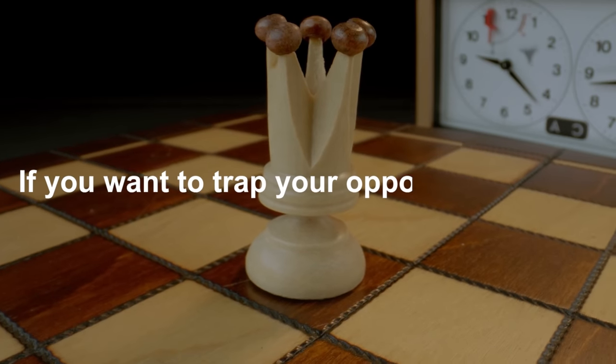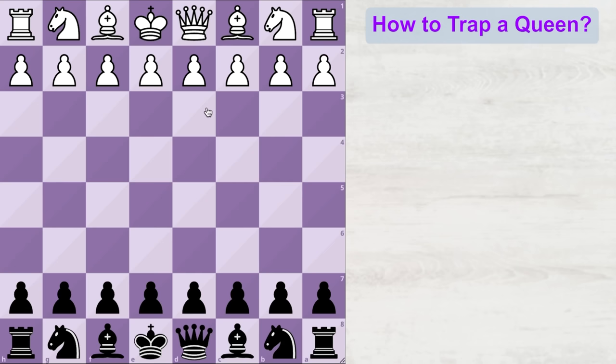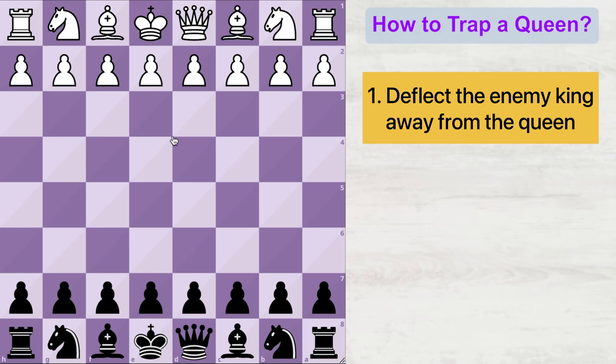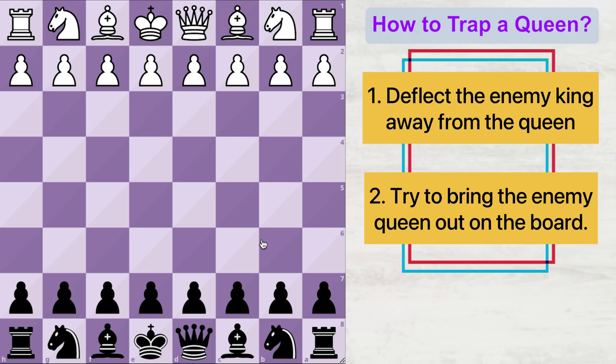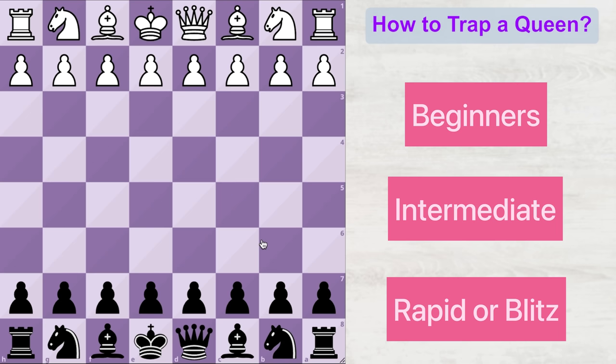If you want to trap your opponent's queen early in the game, there are two ways of doing it. The first is to deflect the king, which is the queen's only defender, away from her. The second idea is to get your opponent's queen out in the game so that your pieces can lay a good trap against her. Based on these two ideas, I'm going to show you eight different queen traps you can play against beginners or intermediate players in rapid and blitz games.